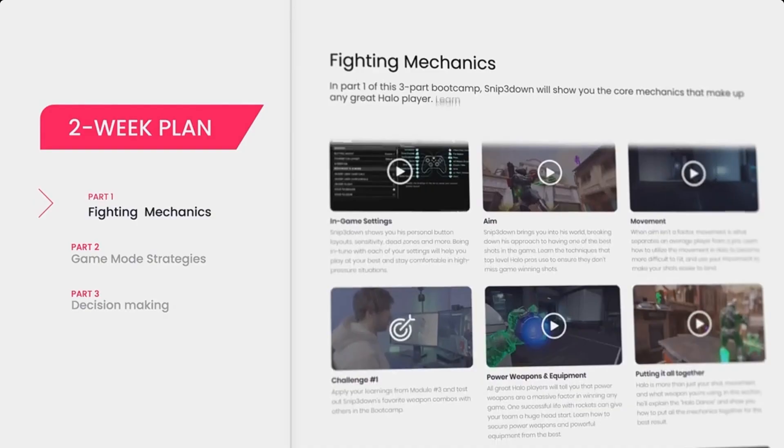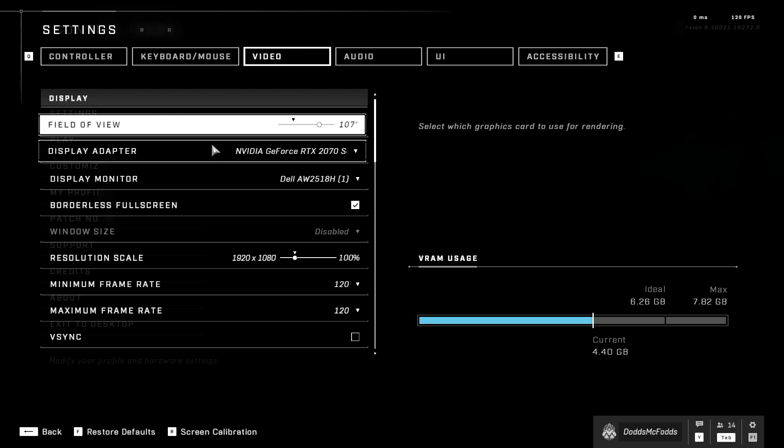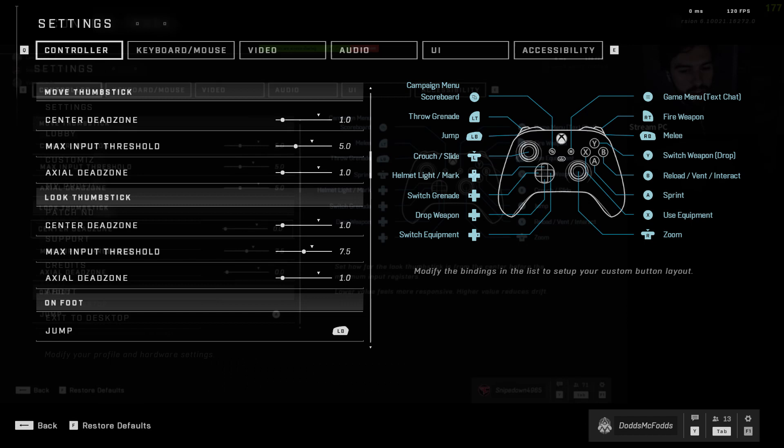In the first section — fighting mechanics — we went over four main things: settings, aim, movement, and combat applications. For the settings section, this is really all personal preference, but I can tell you what most pros do, including Snipedown. Most of their video settings are all on low performance. I'll put a screenshot of what I have, and if there are any specific settings you want to know, just ask in the comments.